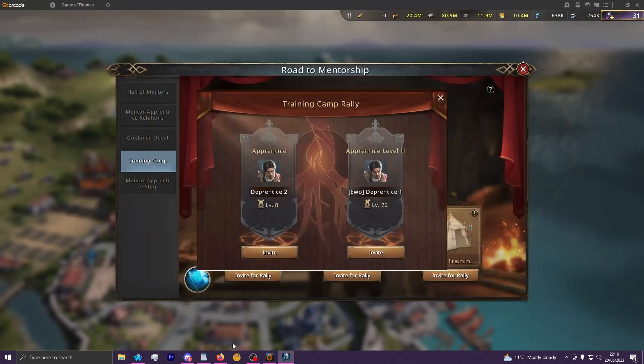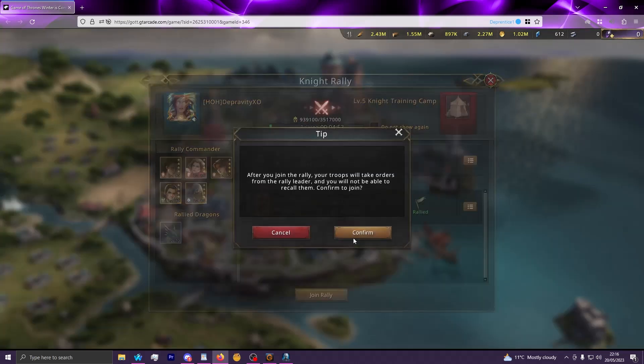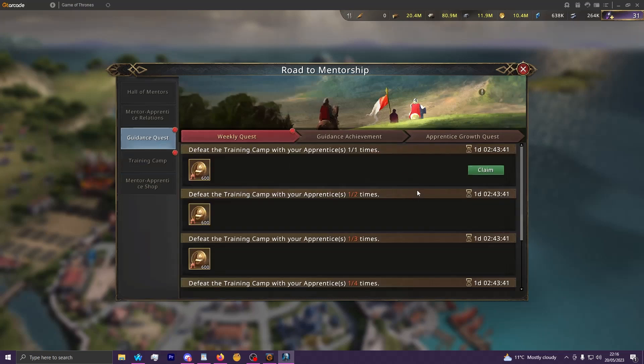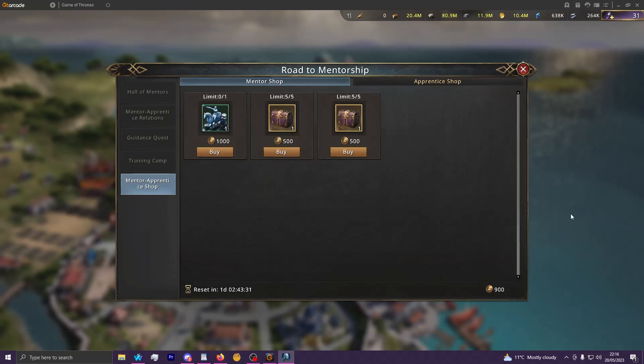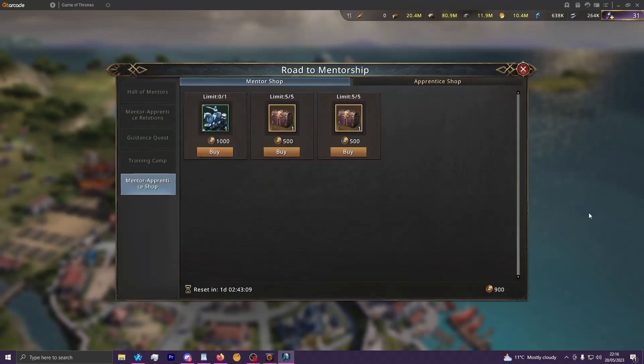I can show that right now. You launch the rally like this, then on your apprentice account it will show up, you join the rally, it will instantly hit, and now you gain quest progress. These reset every week — just claim them — and then you keep farming up the medals until you can buy the castle skin every single week. The reason it can have 100% uptime is the store refreshes every seven days and has a limit of one that refreshes every seven days, so you just buy it once a week, and the amount of Mentor Medals you can get each week for these quests will vastly surpass the 1,000 needed anyway.